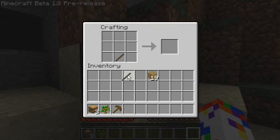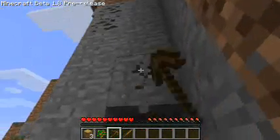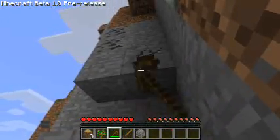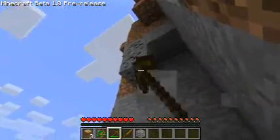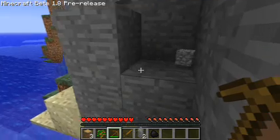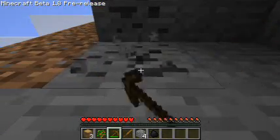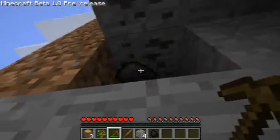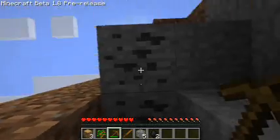I'm also going to make a wooden sword by putting one stick on the bottom and two planks down the middle. I'm going to use the pickaxe here. When I use the pickaxe on the rock it drops little blocks of cobblestone. And when I use the pickaxe on coal, it drops this floating brick of coal that I can pick up.